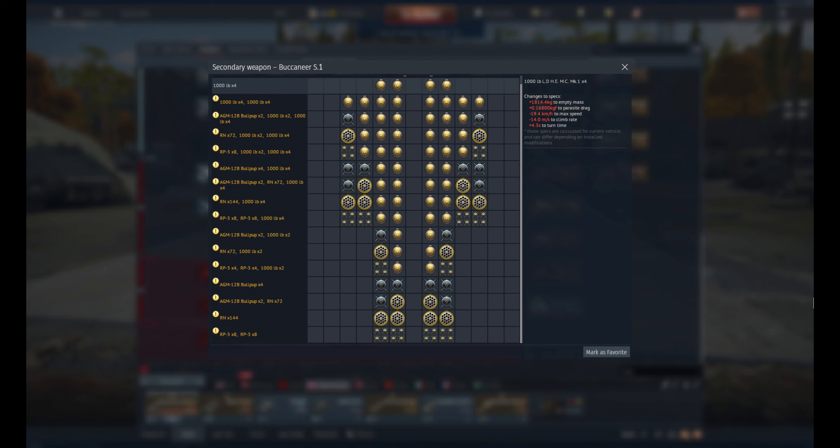To start, let's go over its stats. It has a top speed of 1,105 kilometers per hour in RB and 1,115 kilometers per hour in AB, a 32-second turn time, and a 42 meters per second rate of climb. These are both in RB, and it's not much better in AB at 30.2 seconds for turn time and 51.2 meters per second rate of climb. It also has up to 16 loadout presets including room for RP-3 and RN rockets, two different types of 1,000 pound bombs, and AGM-12B Bullpups.